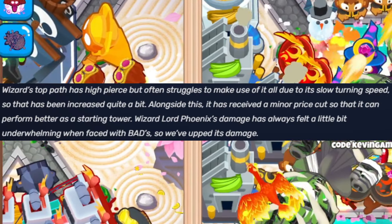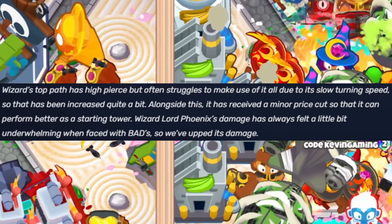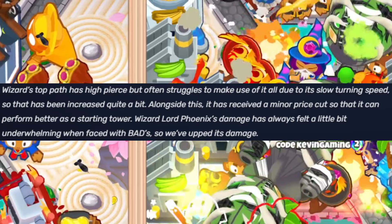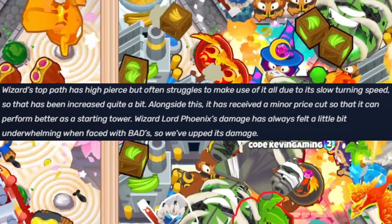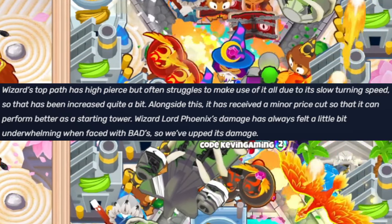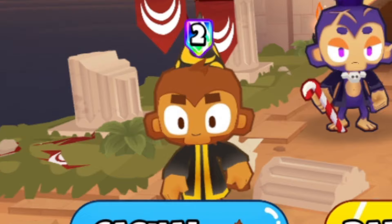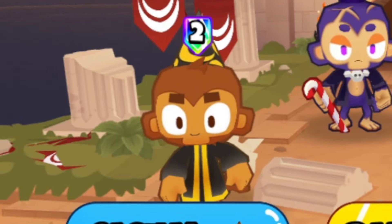They explained that the Wizard Top Half has high periods but often struggles to make use of it all due to its slow turning speed, so that has been increased quite a bit. Alongside this, it received a minor price cut so it can perform better as the starting tower. Wizard Lord Phoenix damage has always felt a little underwhelming when faced with BADs, so they upped the damage. Which is why for today's video, we're going to be testing out how good the Wizard Lord Phoenix buff is inside of Battles 2.